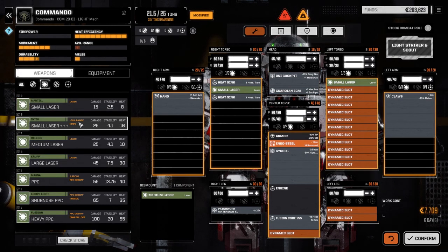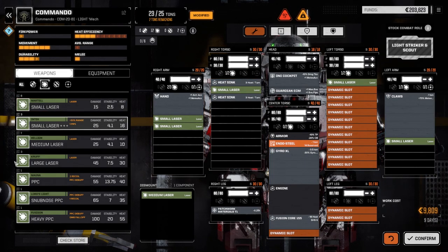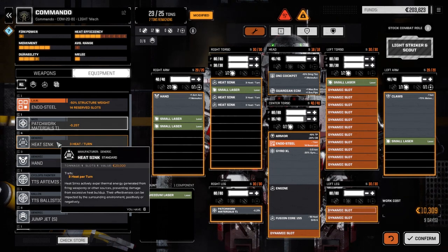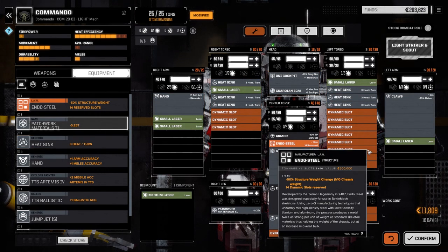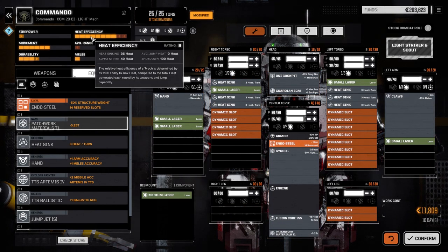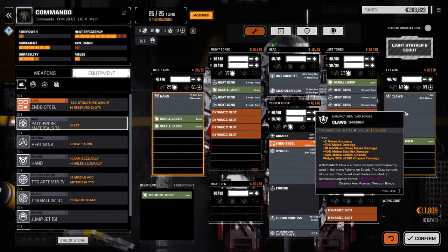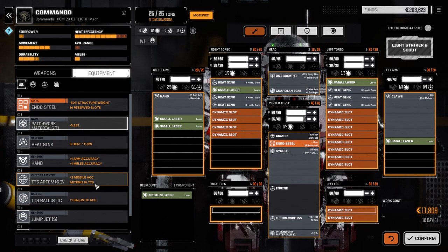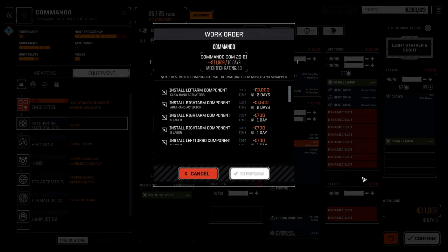Let's go back to weapons and drop in regular small lasers instead. That's a little better heat-wise. We need to start with four heat sinks and add two more. Let's put the patchwork back in the center torso. That's not bad at all, considering he'll be meleeing as well. We could have added jump jets but I think this is the route we want to take. Let's confirm this guy - though I'm not fully convinced this is the right build.